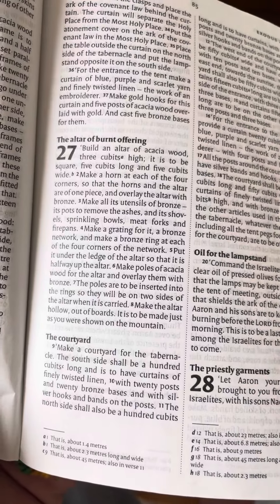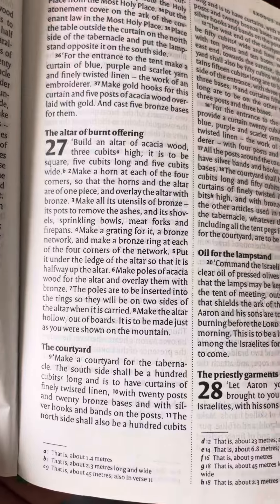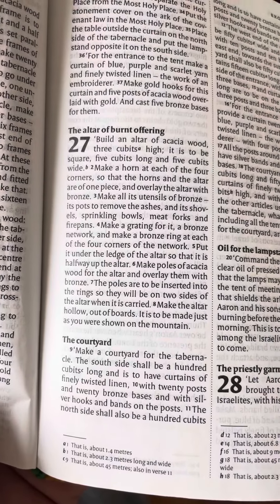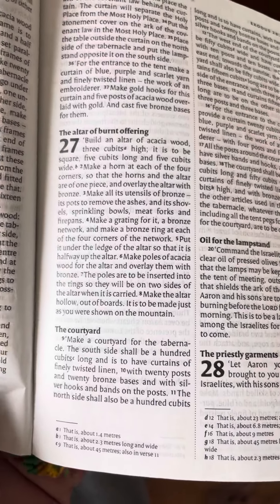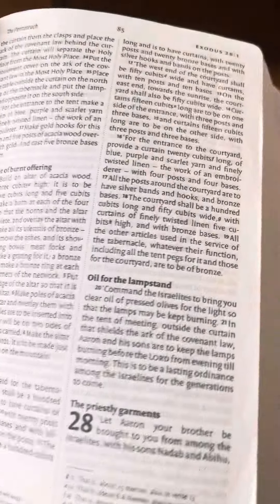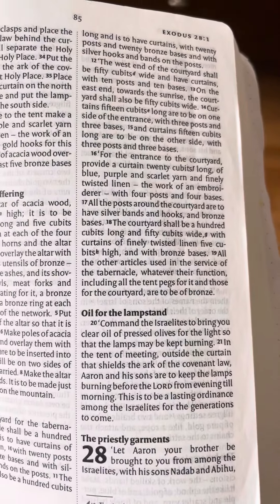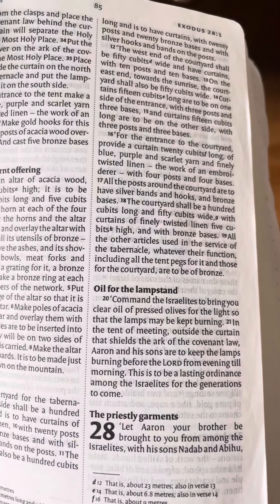The courtyard. Make a courtyard for the tabernacle. The south side shall be a hundred cubits long, and is to have curtains of finely twisted linen, with twenty posts and twenty bronze bases, and with silver hooks and bands on the posts. The north side shall also be a hundred cubits long, and is to have curtains, with twenty posts and twenty bronze bases, and with silver hooks and bands on the posts.